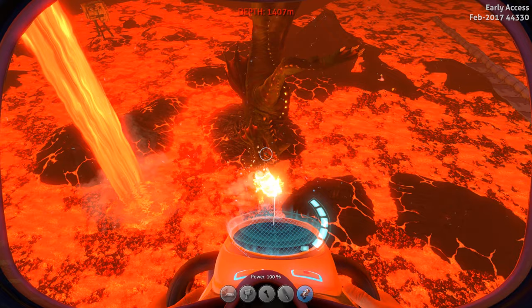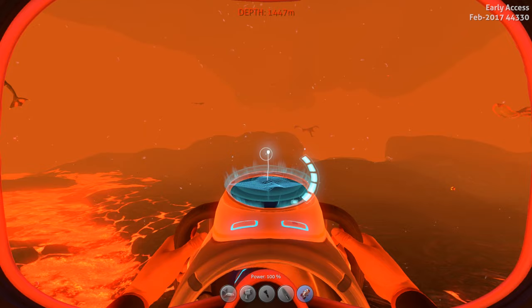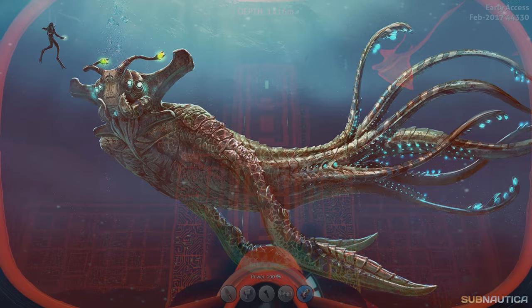As I said in my last Subnautica video, I really wanted to build a sea dragon cage in the lava zone, but I was worried that the developers would make further changes in the area, causing another corruption to the save file. Well, this is the lava zone right now in my save game, but if we make a brand new save game and go to the same location, look what they have built.